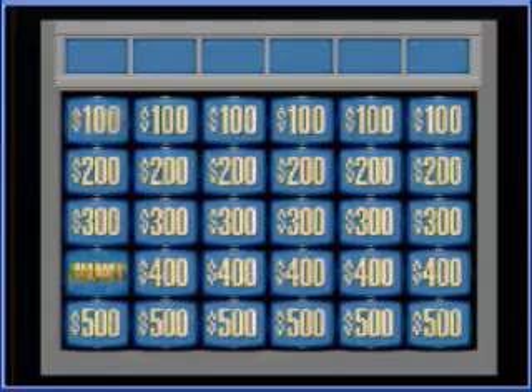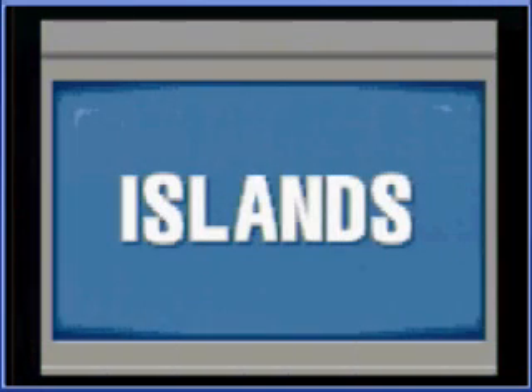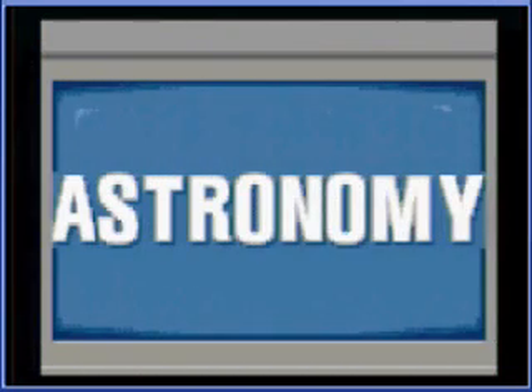Let's start with the cartridge itself. You know how Sega Genesis games have end labels on the end of a cartridge, so it would be easier to organize on the shelf? Well, guess what — it has no end label whatsoever. Just the background design of the label sticker is on the end.